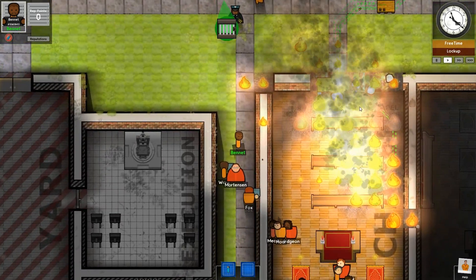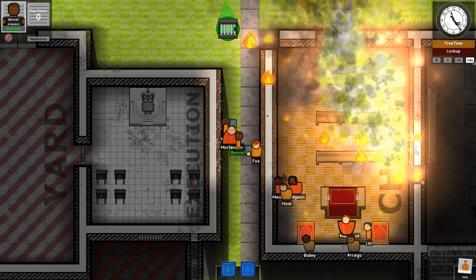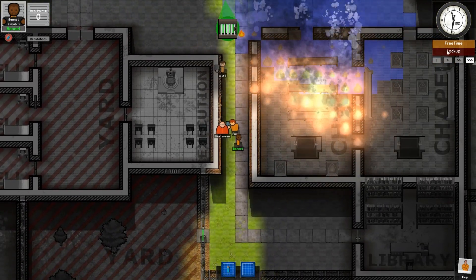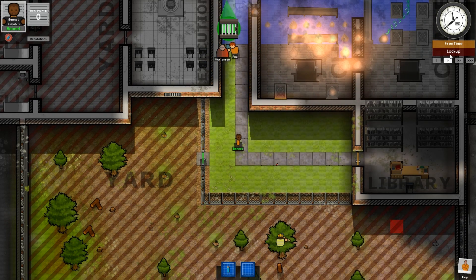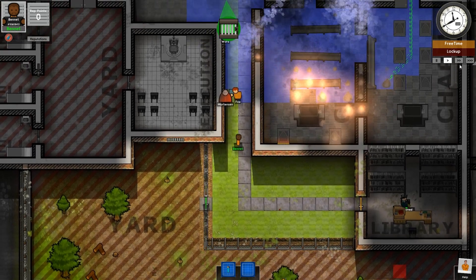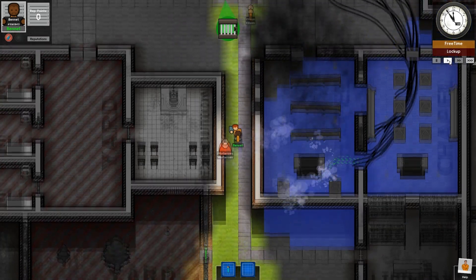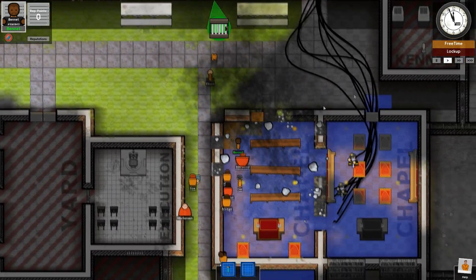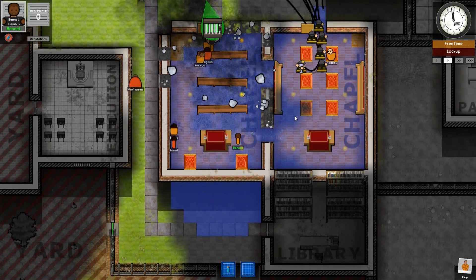Unfortunately they do have the survival instinct to keep away from the fire, so they might not die. And I'm worried, because if they die I think I actually get reputation points for that. Seems all I've really succeeded in doing is causing a lot of damage to the structure, but they're going to repair all this. I don't think this really aids much in my escape.